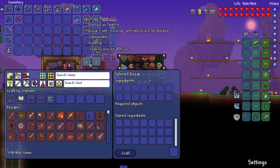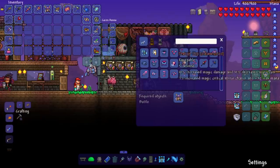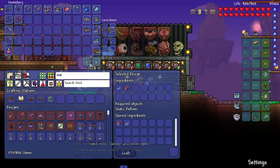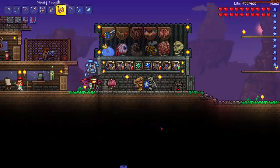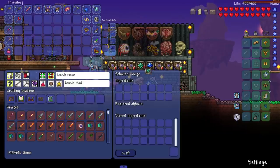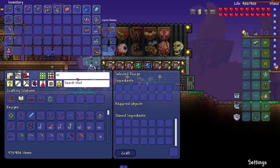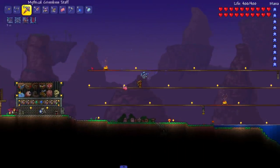Our next objective is to make new armor using the Purified Gel — Statigel armor, something like that. I can't make it because I don't have a Static Refiner. Oh, I need a Solidifier — the Solidifier actually having a use. I don't own one, so I have to fight King Slime again. Let's make a crown and do this.